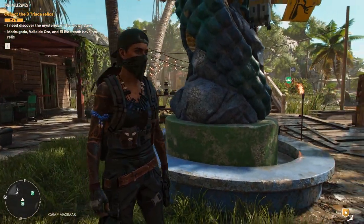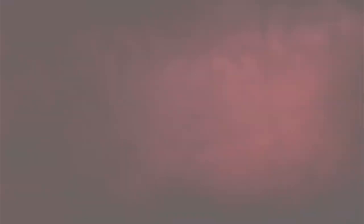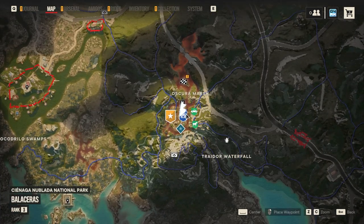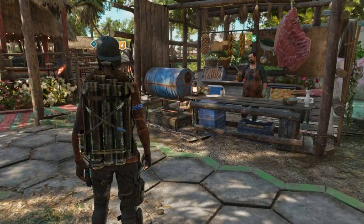All right, so here we are at Camp Maximus. This can be found pretty centrally on the world of Far Cry 6. If we check out the map for a second, you'll be able to find it near Talia and Paolo. If we zoom in, it's exactly this one — Camp Maximus Guerrilla Camp.